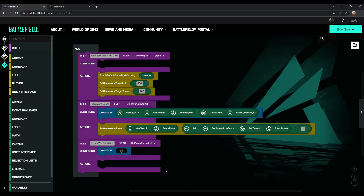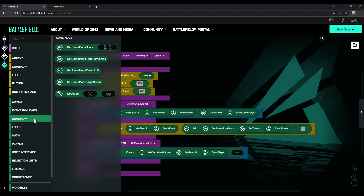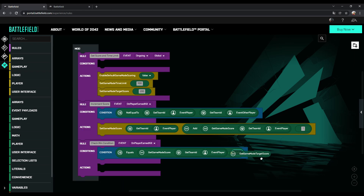Now we need to set the last rule that checks if the score of one team is equal to the target score of the game mode, and if so the game ends. So we need to set the condition first. Go to logic and choose 'equals'. Then you can duplicate the whole 'get game mode score' block from the former rule and drag it into the first slot of equals. Then choose 'get game mode target score' from the gameplay options. Now the last thing we need to do is set the 'end game mode' action — you can find this block at gameplay. Then duplicate the 'get team ID' block from the condition and drag it over to the free slot.